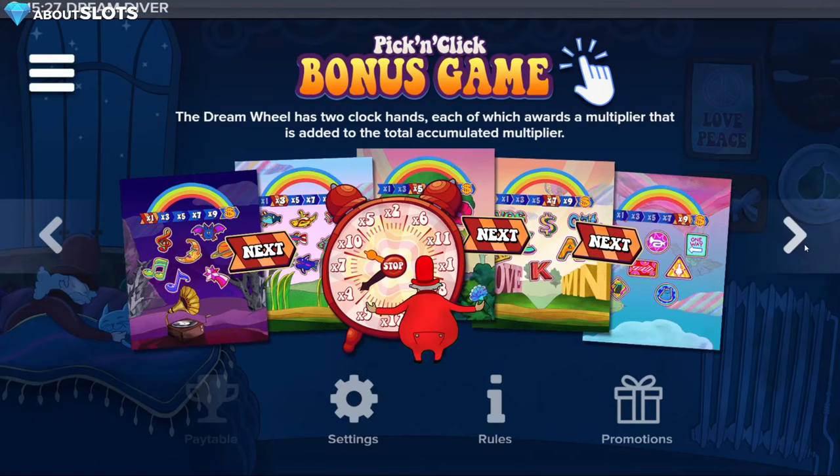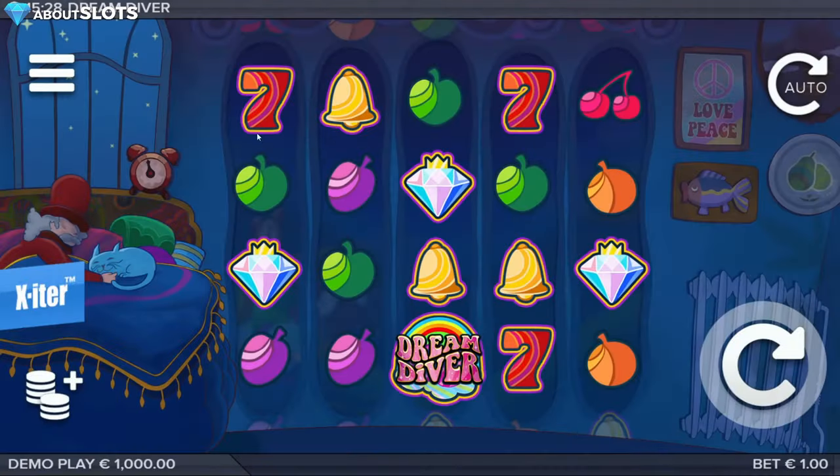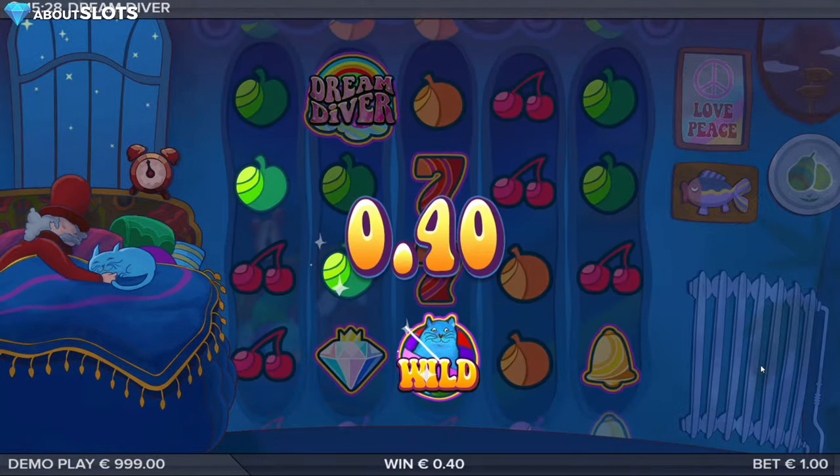There are different bonus features. The best symbol in the base game is the diamond — and you can see this is on a one fake euro bet, it's by far the best symbol. Now let's quickly spin a few normal spins, because the exciter is where it's at.